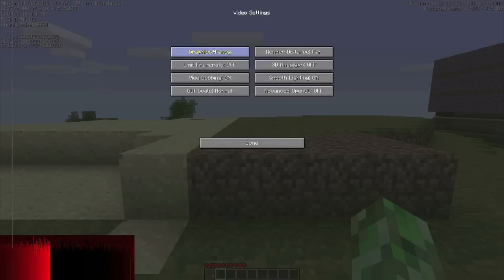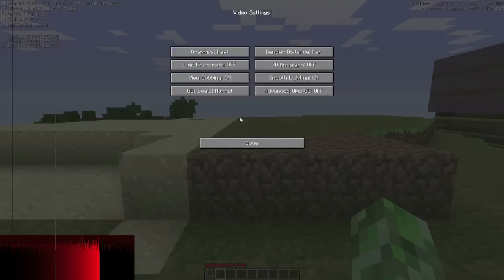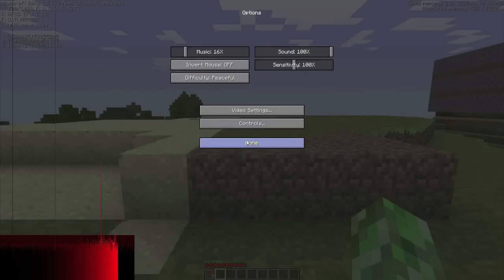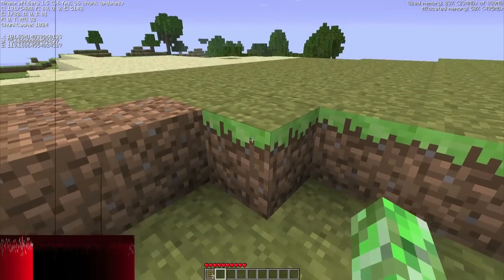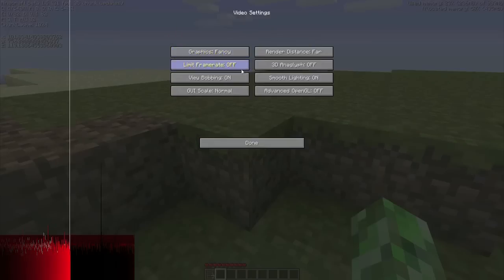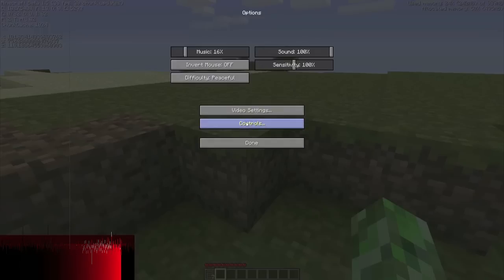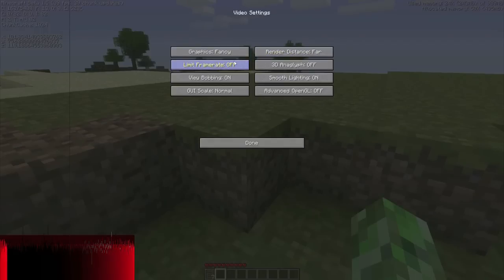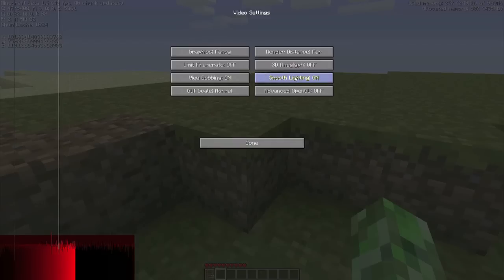A lot of the changes I was making in the video settings didn't affect the recording frames per second — I was only getting like 30 to 40 and it didn't matter what I changed. But I did notice that when you switch to Fancy, the top of the grass and the side of the grass are now the same color, whereas before they weren't.